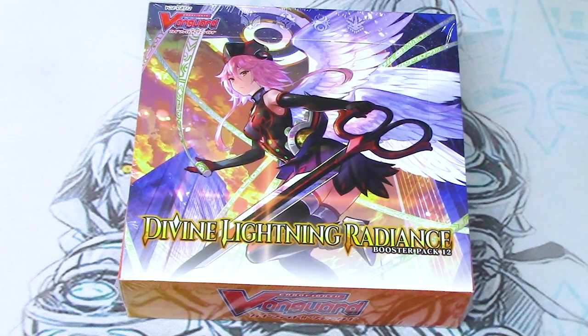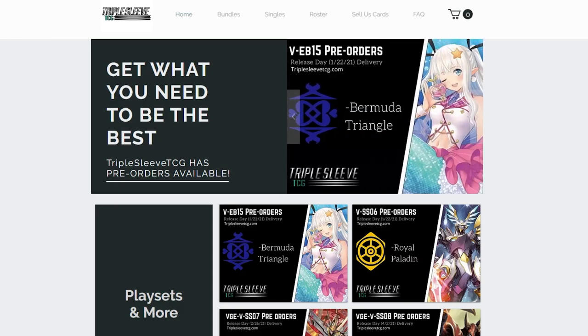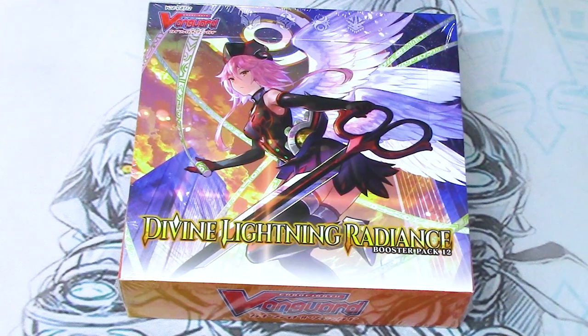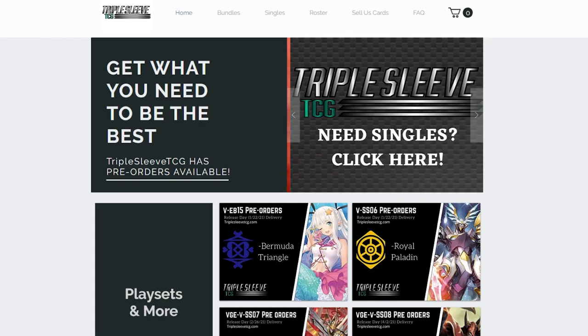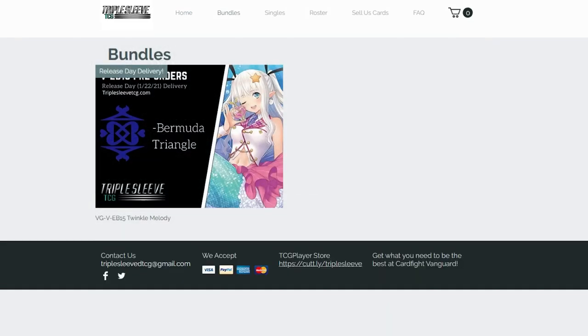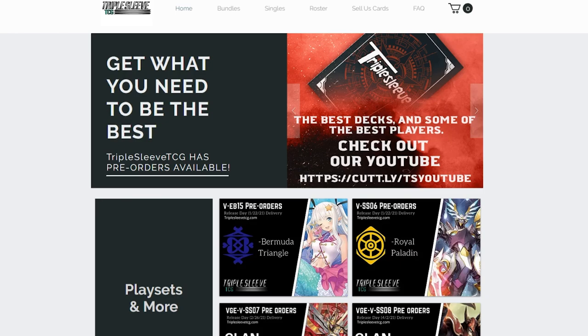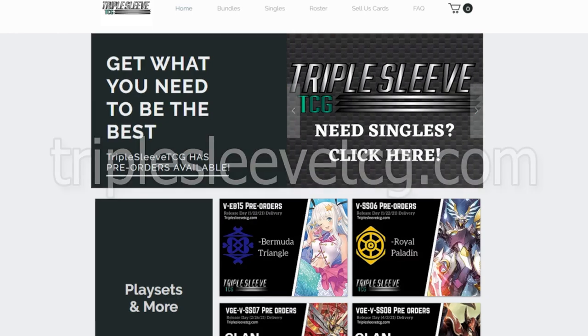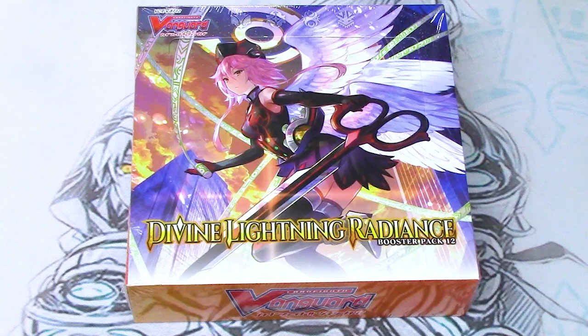If you guys don't know who or what Triple Sleeve TCG is, it is an online website where you can purchase K-splits per clan based on a set that you want. What that means is, let's say you want to get Angel Feather — I believe it's sold out — but you just wanted play sets of every card, including four Gavriels, four of all the Triple R's, four of all the double R's, commons, everything you needed just to have play sets to upgrade your deck. You can have it delivered to you in the mail instead of having to open boxes and booster sets or buying singles online. Makes it a lot easier to finish those decks, especially during these crazy times. So go ahead and check out Triple Sleeve TCG. Get those decks finished up. Thanks again for the box.